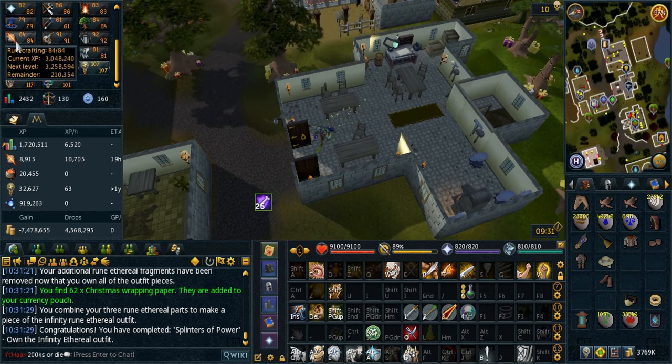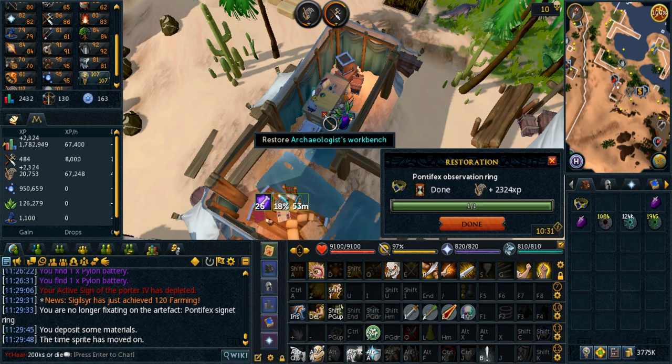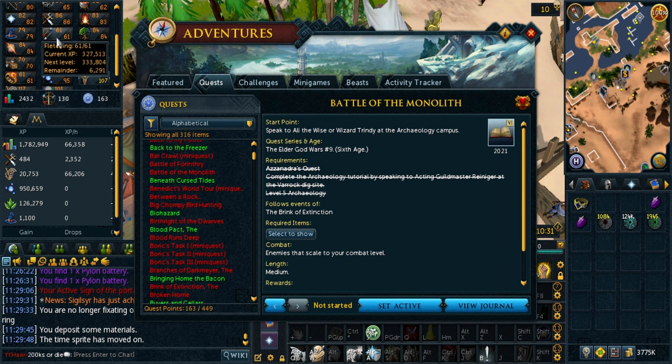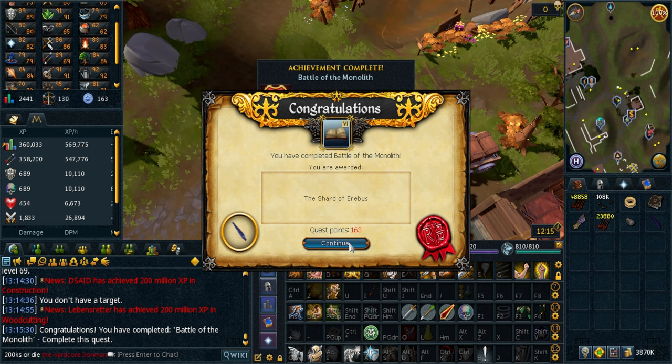Here's another quest that lets me progress towards the Glacor goal list — it gives me the Pontifex Observation Ring, which is useful because I need the passive layer. City of Senntisten is the one I need. Battle of the Monolith is coming up but it's really boring, so I'm going to do fletching the entire quest because there's a lot of waiting and time-gated stuff. Starting at 61 fletching. That was a really boring quest but I'm glad I did the fletching strat — got to 69 fletching. I need 70 for Prifddinas.